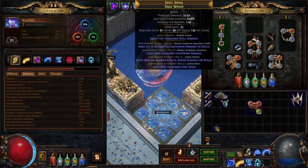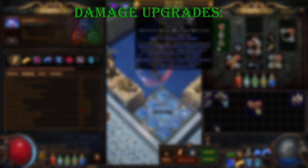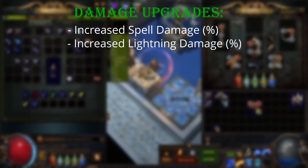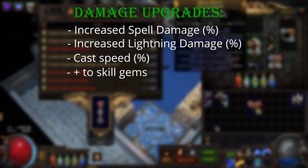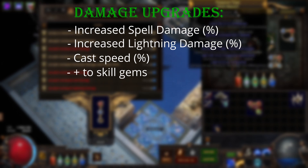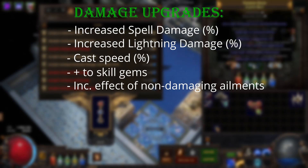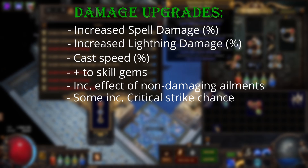I have wave of conviction to inflict elemental exposure, in addition to conductivity to help reduce the enemy's lightning resistance. I've also added a lightning golem, which grants me some extra cast speed. The first thing I need to fix is to get some good gear upgrades. Some of the modifiers I'm looking for are increased spell damage, increased lightning damage, cast speed, plus 2 spell skill gems or plus 2 lightning spell skill gems, as the gem scales well with levels.